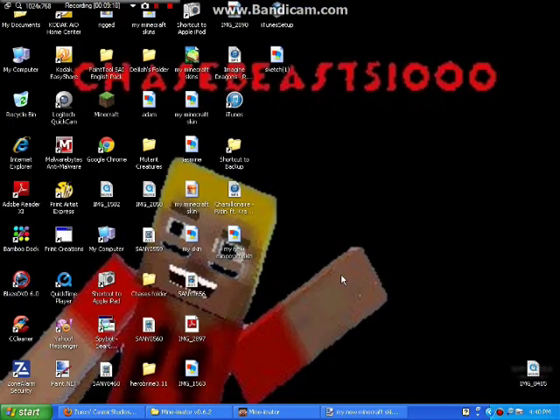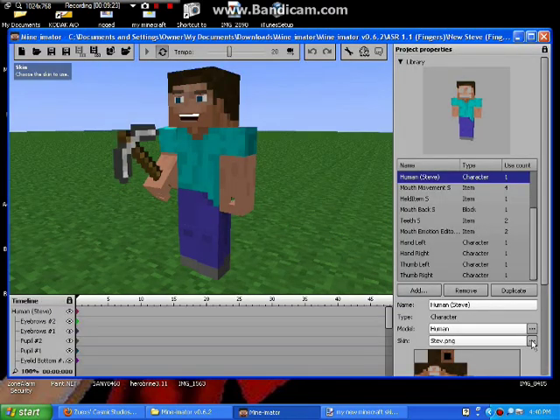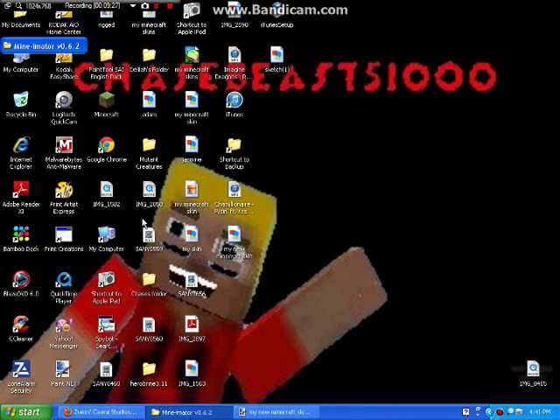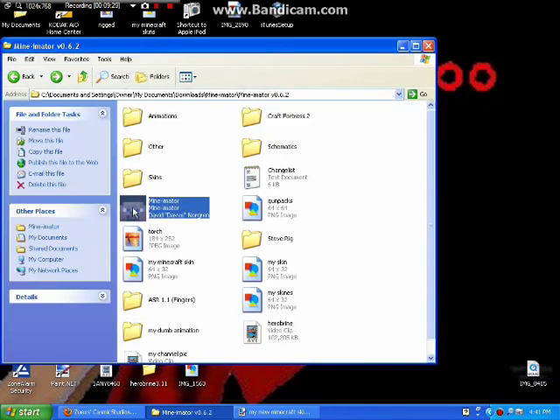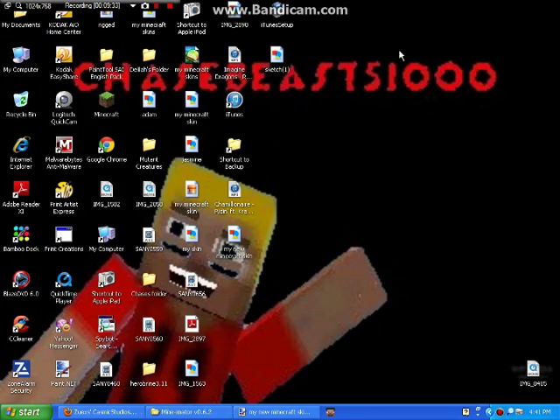Then you're going to minimize that and go back into Mine-imator. You need to restart Mine-imator, so open Mine-imator back up. My recording time for Bandicam is about to run out, but you're going to open it up, go to skins, add character, then first skin. You're going to put in your skin. Click Human Steve, and then on skins you're going to put that in there.